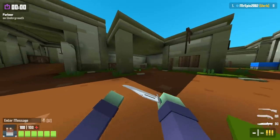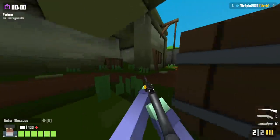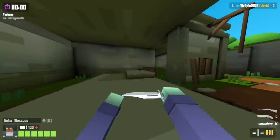Next we've got Undergrowth. Just hop onto this barrel, then walk onto this rock, then shoot the wall above you and you'll fall right in, and you can shoot people as they come past.